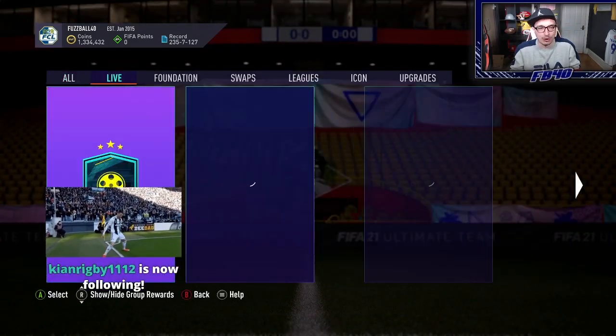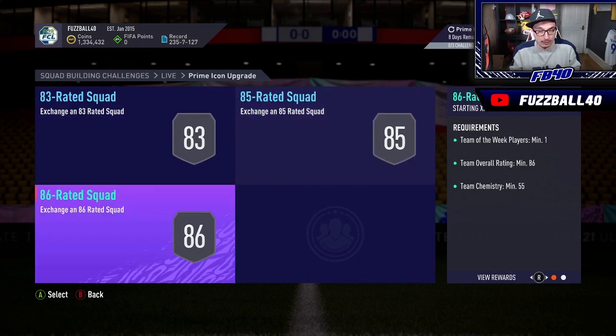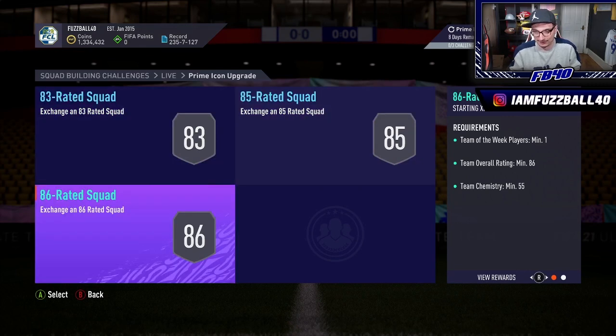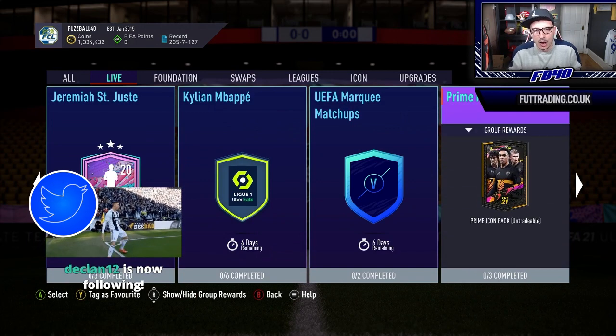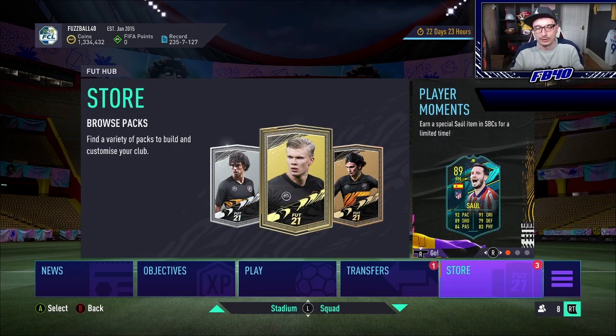We finally have some grindable content in the shape of a prime icon pack. I think by now we probably should have had the moments, but either way it's something. It's not badly priced: 83 Team of the Week, 85 Team of the Week, 86 Team of the Week - it's all right, not terribly priced. I should be able to get that done pretty easily today. The plan is to grind out as many of these as I can over the next day or two. Icons I've got that I don't like can go into this prime icon pack and we'll rinse and repeat. We'll start by doing the UEFA marking matchups first.